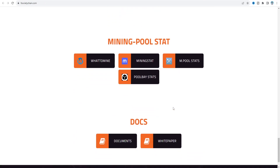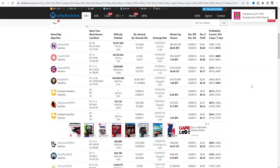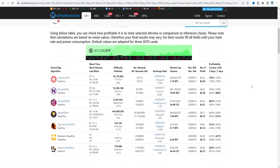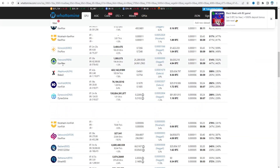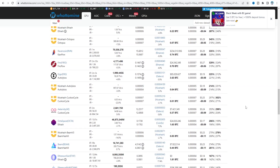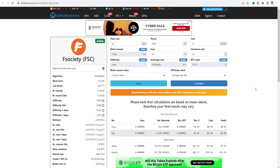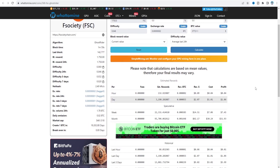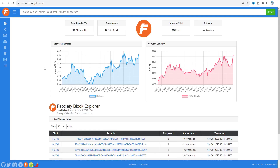On mining pool stats, the platforms WhatToMine, Mining Stat, Input Stats, and Pool Base Stats are listed for mining FSociety. I couldn't find FSociety listed on WhatToMine, but on the mining stat site you can see FSociety details — the algorithm is Ghost Rider, block time is 1 minute 59 seconds. Right now on WhatToMine, Clore is on top, and Friend Coin is also listed there.